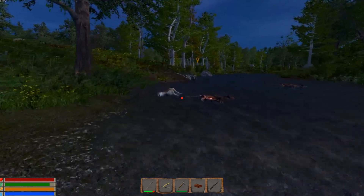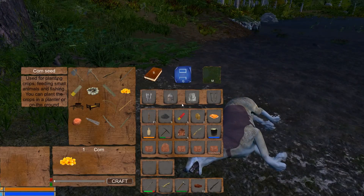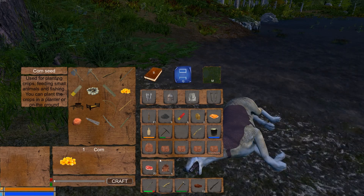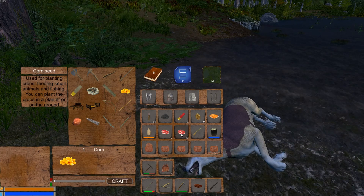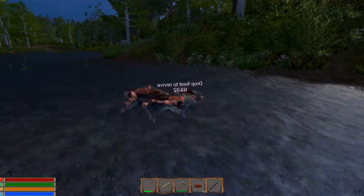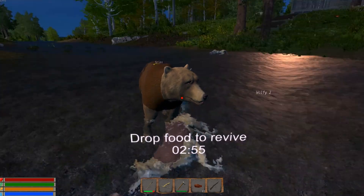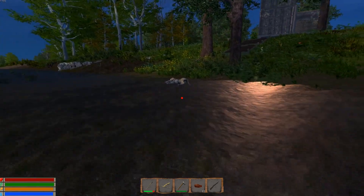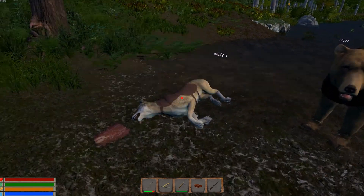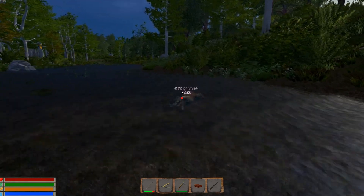We got one animal down — actually more than one down. Why does it not say — can we not revive him? I can't revive him. This one says — the developer will see that. We should be able to revive this wolf, Wolfie 3, but it's not giving us the option for him to revive. The developer will see that and fix it — he'll get that taken care of. The wolf had armor on him too, so I know he was one of ours.